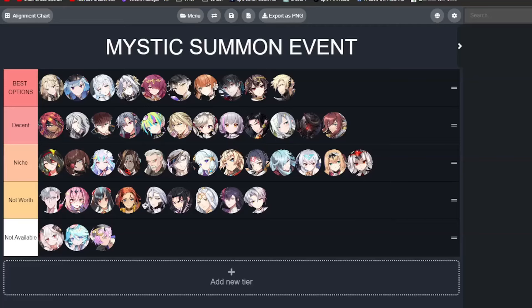We have a Mystic Summon event coming up where you can choose on a banner what Moonlight 5-star you want to go for, except for 3 units that released too recently. We're going to separate these options into a tier list so you guys can see what units you should go for. We'll separate these units into 4 tiers, including a not available tier. The not available tier contains units that released too recently. The 4 tiers are: best options tier.